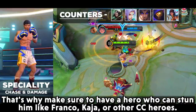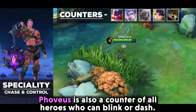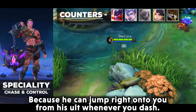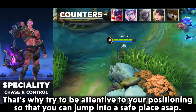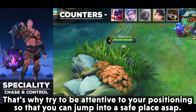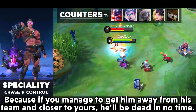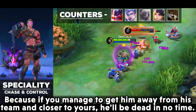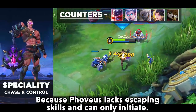Phoveus is the counter of all heroes who can blink or dash, because he can jump right onto you from his ult whenever you dash. Try to be more attentive to your positioning so that you can move into a safe place. If you manage to get him away from his team and closer to yours, he will be dead in no time.